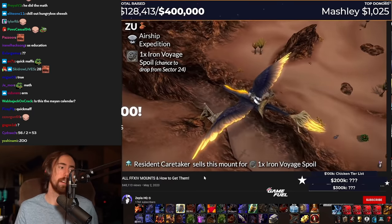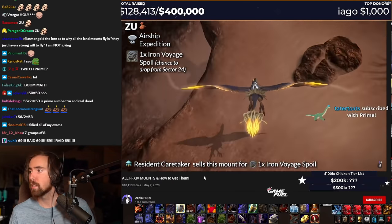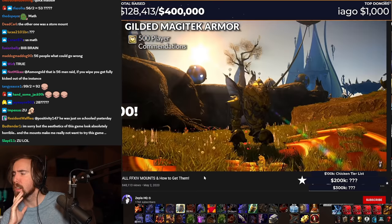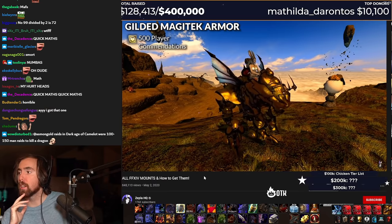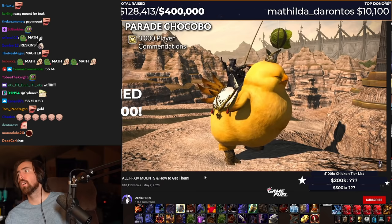Next up, airship expedition. Dude, that's badass. It's easy. I bet it probably is. That's fucking cool. Why 56? Because 56 divided by two is 53, which is a prime number. What the hell? Oh, this is like the other one. Yeah. You get the iron void spoil by sending your free company's airship on an expedition to sector 24. Okay. Next, player commendations. If you get 500 commendations from other players, you'll get a gilded magitek armor reward. And the parade chocobo is a reward for getting 3,000 player commendations.